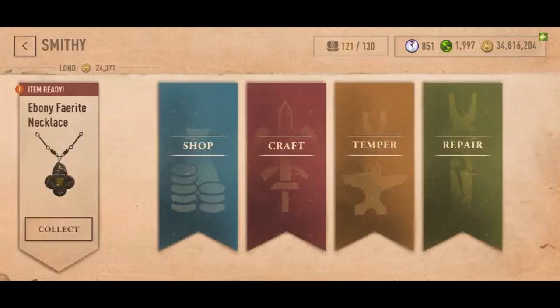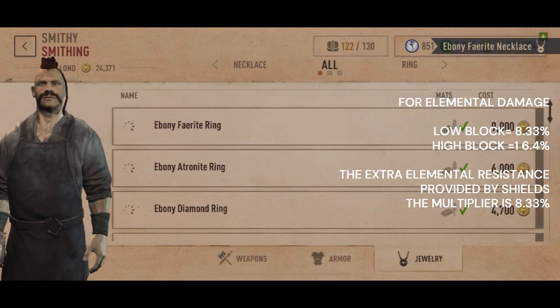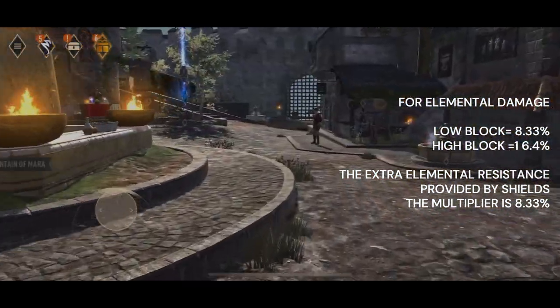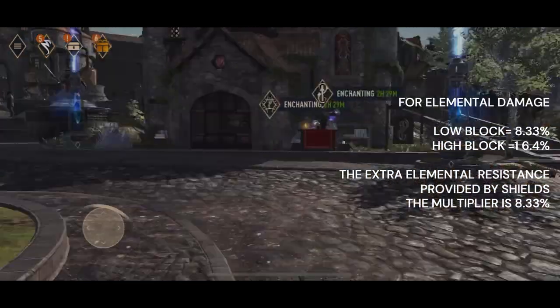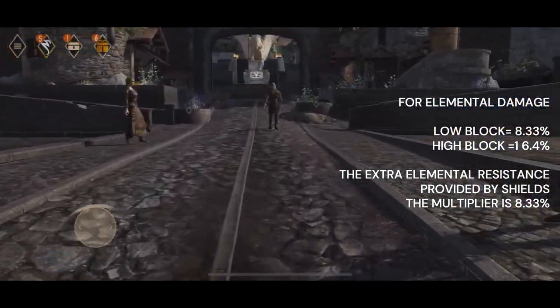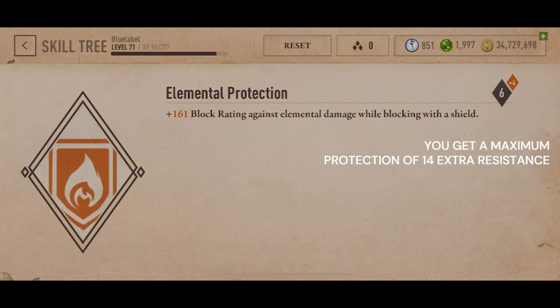Block raiding applies similarly for elemental damage but the multipliers are different. On a low block the multiplier is 8.33%, and on a high block it is 16.39%. The extra elemental resistance provided by shields like Shield of Stasis — for frost — the multiplier is 8.33% on both low and high blocks. The elemental protection perk multiplier is 8% in every situation, so a rank 11 elemental protection perk provides a total of 171 block raiding, meaning the maximum protection from elemental protection is 14 extra resistance.